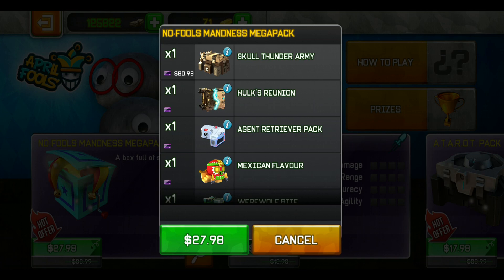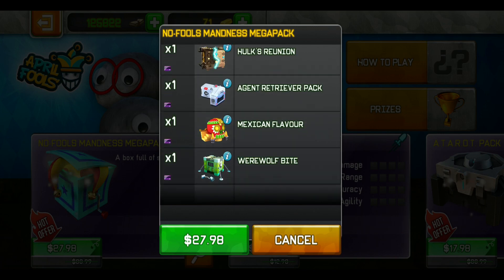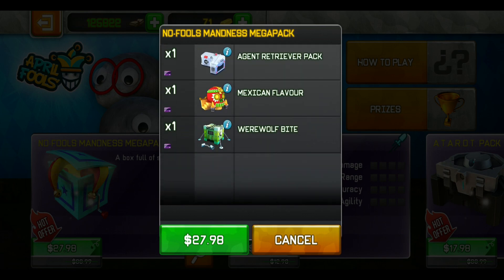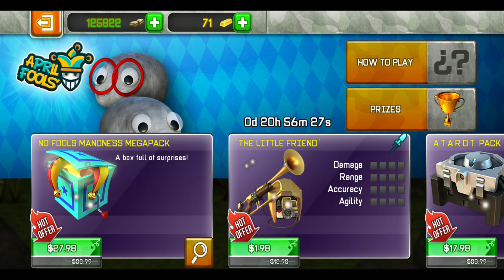It is really well kitted — Skull Thunder Army House Reunion. It has really really good bundles and just for the cheap price of $27.98. I would say that this is one of the most worth it bundles of all time, because you have an $80 bundle and then you get a $44 bundle which is this one, and you've got a lot of other bundles as well. So this is really worth it.